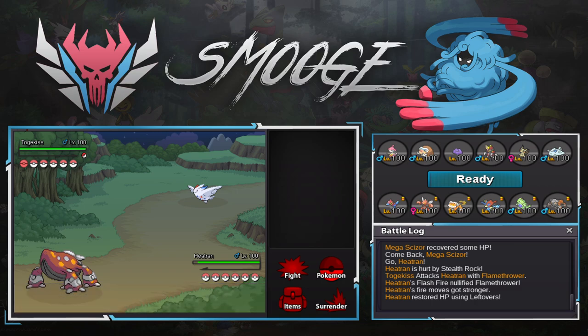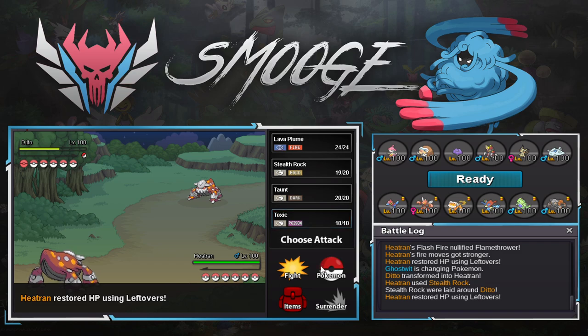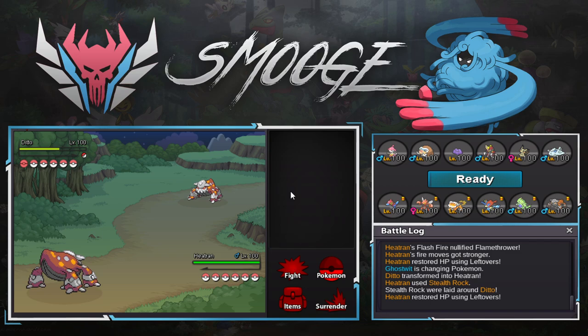I do have two Stealth Rock users on this team — I guess I could have run Defog on Landorus. This video has taken 40 minutes to record — the server was down for like 20, then I spent another 10 trying to find a new team. I found it on Showdown. Get up rocks — he can't do anything to me since I don't have a move he can hit me with. So I can just Taunt. He has to switch, which means I get a free Lava Plume on something.